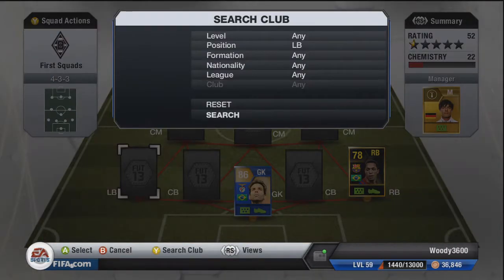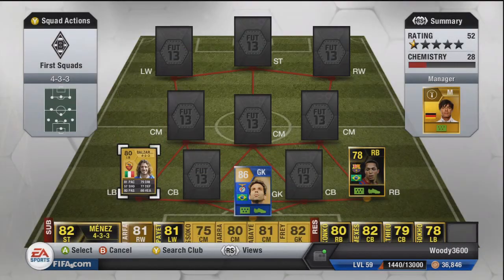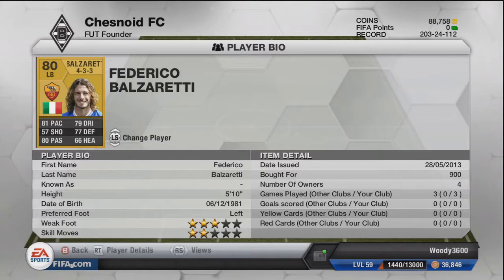On the other side we're going to have Federico Balzaretti from Roma in Serie A. Only three star weak foot and two star skill moves, but that's not really important for a wing back. 81 pace, 77 defending, and 80 passing are his standout stats. Again very cheap — only 900 coins paid. Extremely good going forward and defensively.